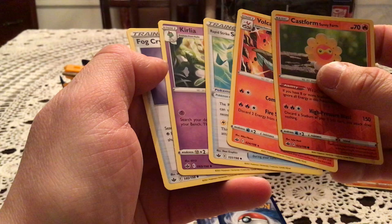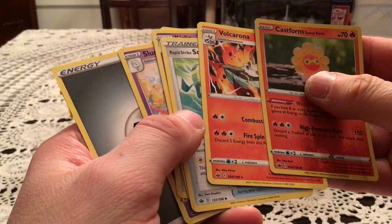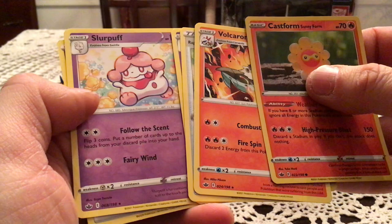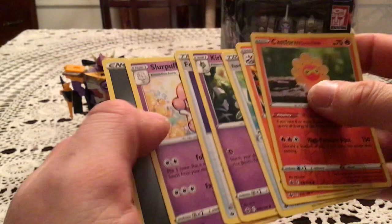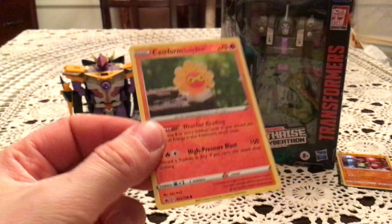Volcarona was the Rare — that was a messed up pack. I definitely did have four and two after fixing the Volcarona, but Volcarona and Snorlax here are both rares. It's a very interesting little pack. I have both Snorlax and Volcarona so those are duplicates. Let's check out the Reverse Holo though, to see if that is new — it is not.